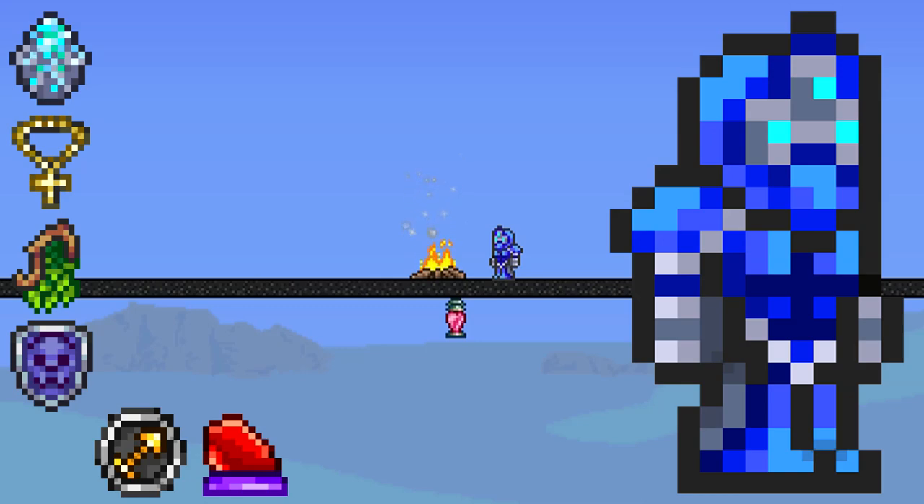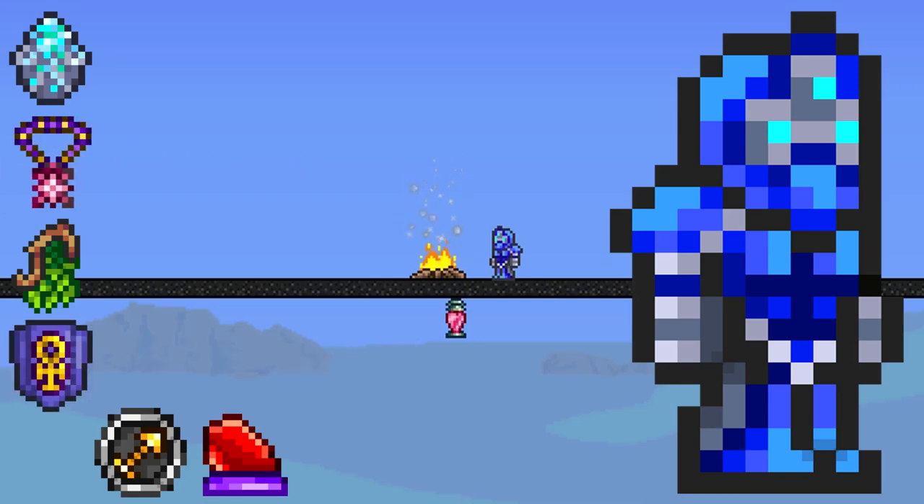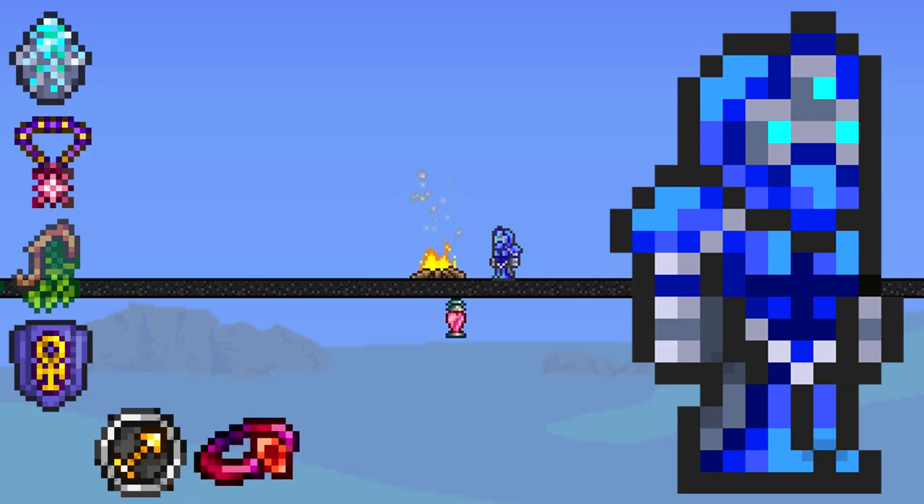Of course you can upgrade the cross necklace to the star veil, the obsidian shield to the ankh shield, the philosopher's stone to the charm of myths, and switch out the leaf wings for Fishron wings — however it's not necessary.